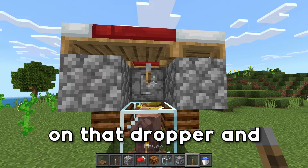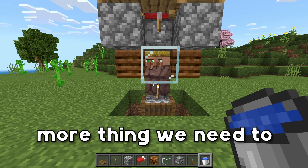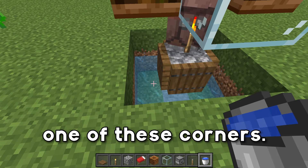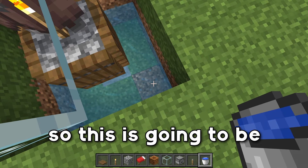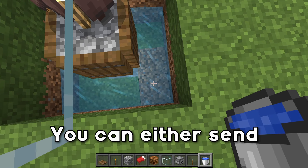We're then going to break this middle block right here and place down a lever on that dropper — this is how we're going to feed our villagers. There's one more thing we need to do before we can start breeding: place down a water bucket in one of these corners so the water is flowing down into this corner. This is going to be where all of the baby villagers end up.